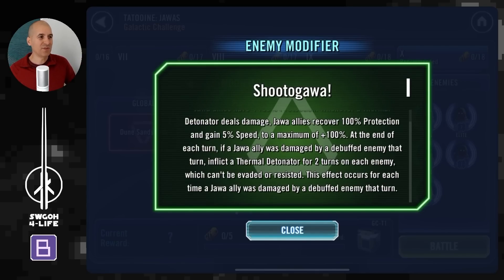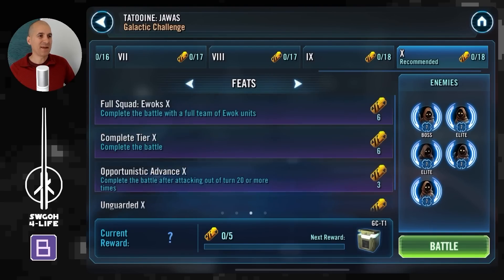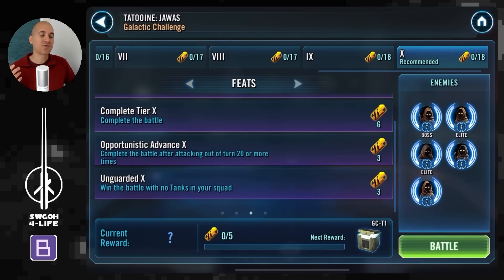The feats are pretty straightforward. It's an Ewok challenge so we need a full team of Ewoks, then we have to win after attacking out of turn 20 or more times, and also win with no tanks in the squad. The attacks out of turn might be completed with a good Ewok team, but I'm trying to avoid too many attacks with Ewoks because of thermal detonators — so I'll do that with another team. You'll most likely need Paploo with your Ewoks, so there'll be another team for those feats.